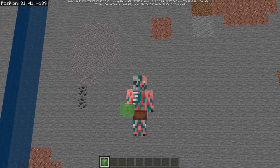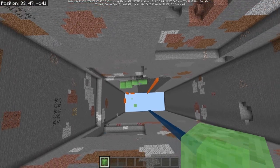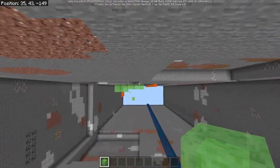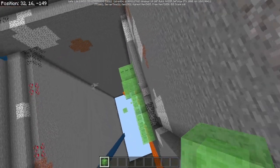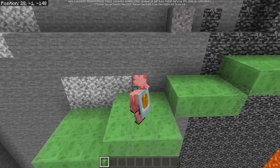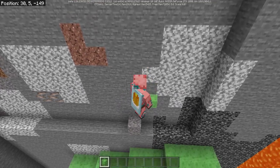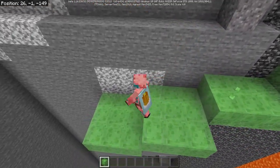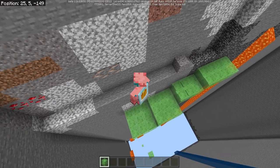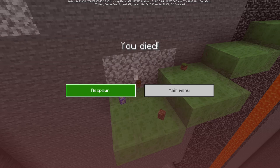Moving into bugs from these betas: slime blocks are completely broken at negative Y coordinates. Above Y0 slime bounces work perfectly fine, but once you're at Y negative one, the slime just doesn't work at all — and yes, you do take fall damage on it. So be very careful about that if you're playing in these betas.